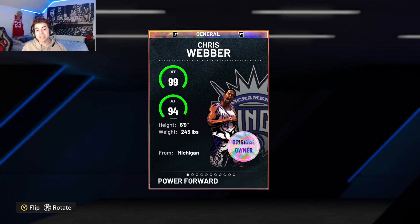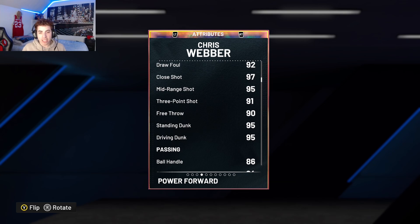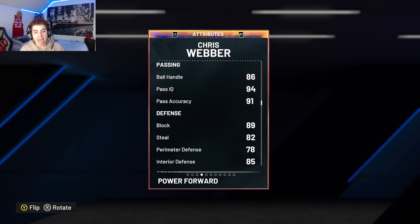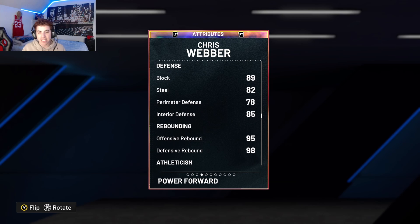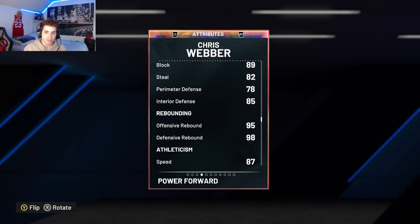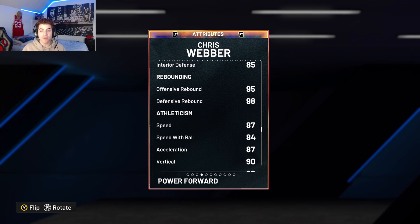Chris Webber is a six-foot-nine, 245-pound power forward slash center from Michigan State. He has a 95 mid-range, 91 three-point shot, 95 driving dunk, 95 standing dunk, 90 free throw, 86 ball handle, 89 block, 91 pass accuracy, 94 pass IQ, 82 feel, 78 perimeter defense, and 85 interior defense. The perimeter defense is a little lackluster — he's undersized at six-nine and that's where I wanted him to shine. You can boost it with a coach and shoe combination.